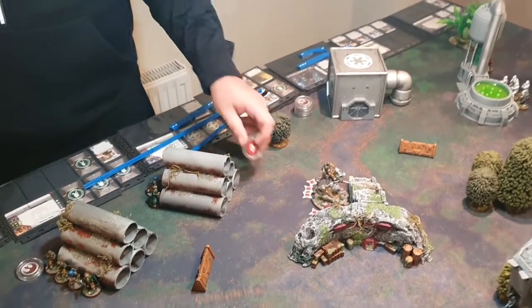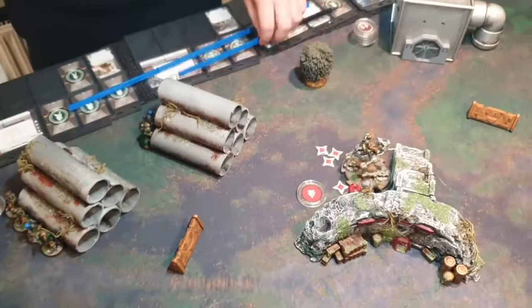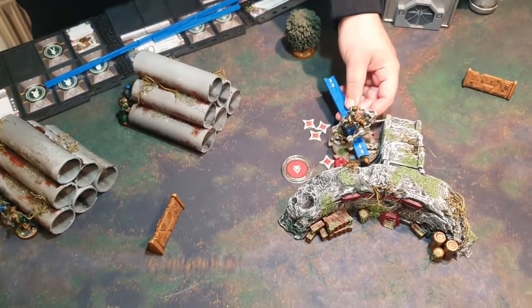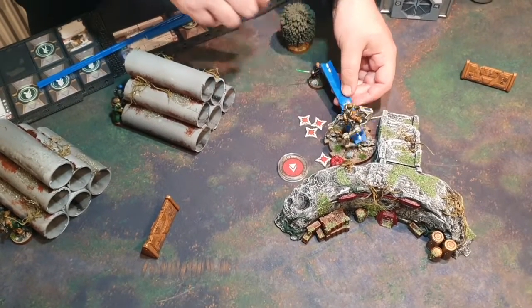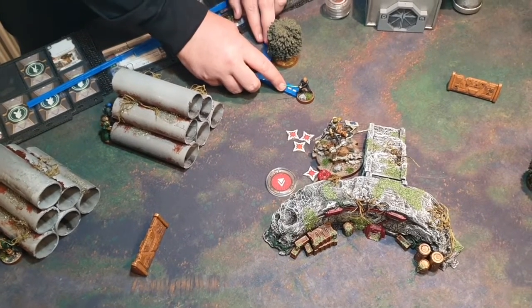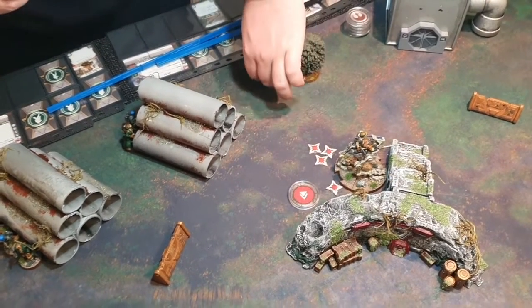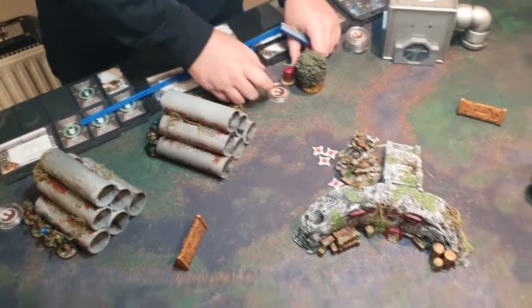Nick activates Luke, who jumps over the ATRT and tucks in behind the tree. Luke carries the supply box. End of Luke's activation.